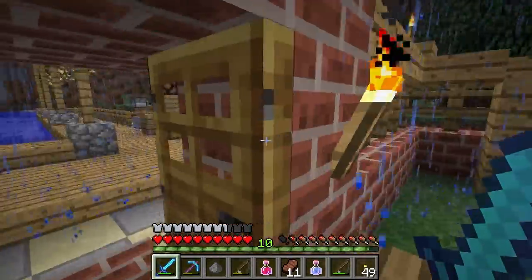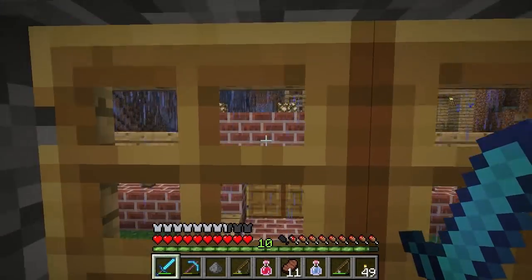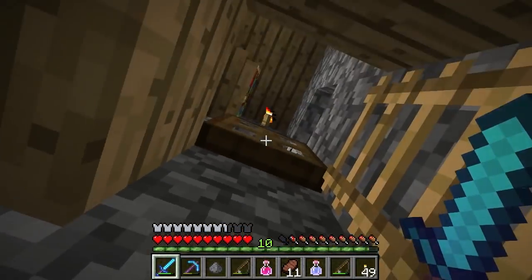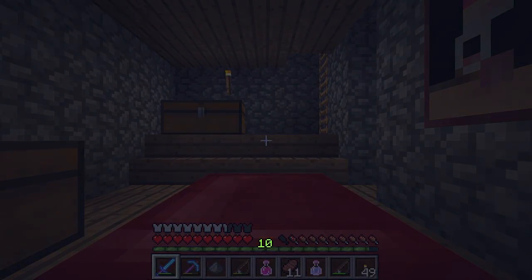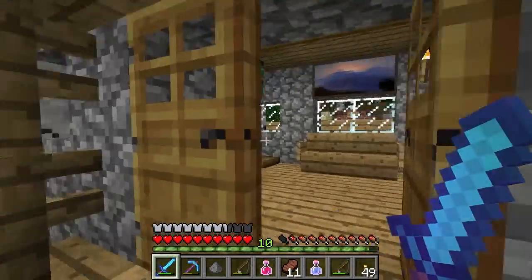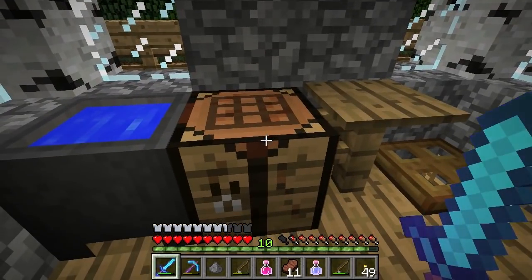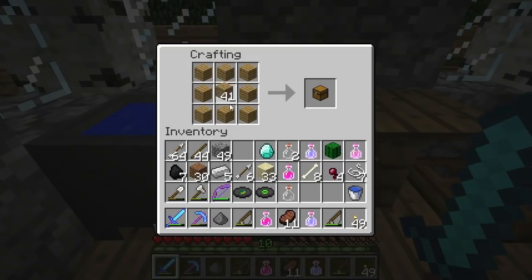Let's go inside and make it. I'm going to wait out the rain here - I can't fish and enjoy music in the rain. Let's go to sleep. Hopefully that rain will stop. All right, I'll see you in the morning. It's over - I can hear the rain, and it's gone. Excellent. Here are our two music discs. It's time to make the jukebox, which is quite simple. You just need a diamond and a bunch of wood - and jukebox, baby!